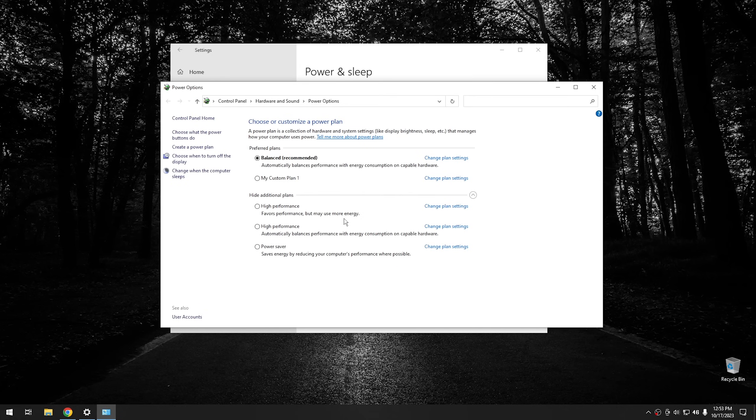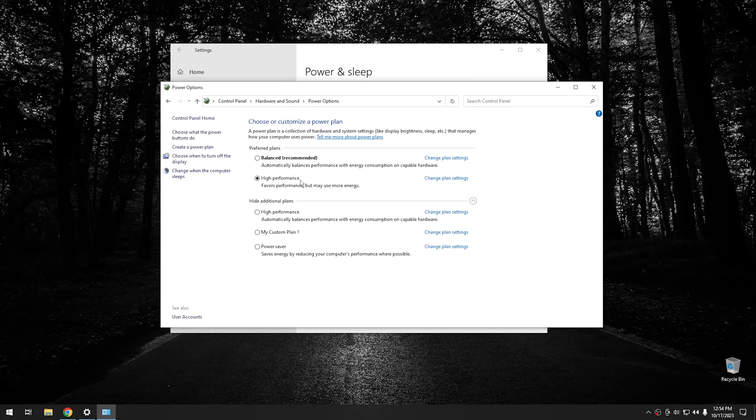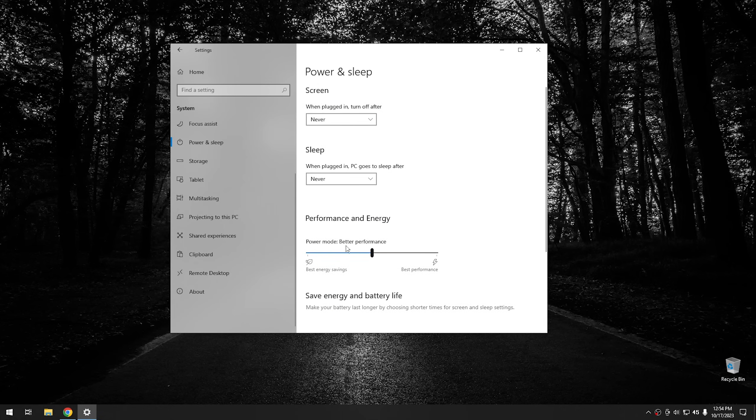What we're going to choose is high performance. If you don't have a high performance option available, just hit create power plan, choose high performance from the list, name it whatever you want, and go through the prompts. On mine, we're just going to click on high performance and then close this window. For good measure, we can also take this slider and slide it forward.